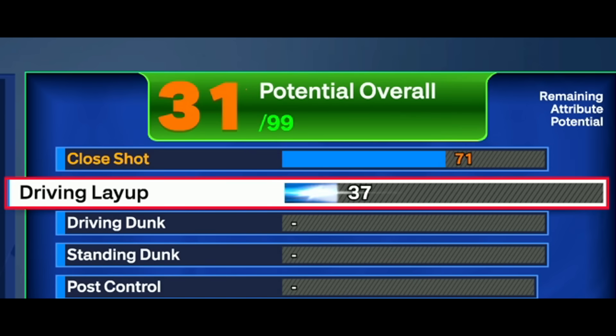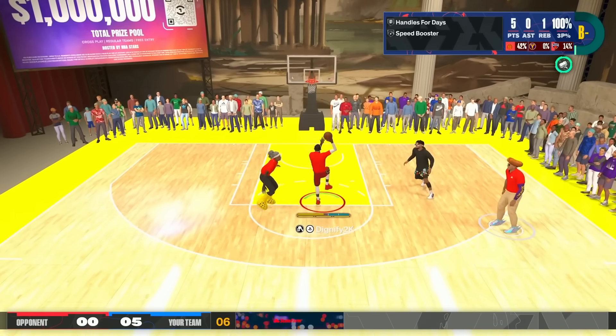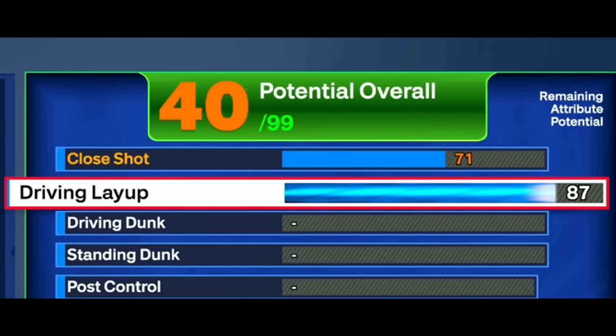We also have a very high driving layup. LeBron James's layup package this year is amazing - probably one of my favorites in the game in general. Any build with at least an 87 driving layup, I use LeBron James's layup. It's super glitchy, lets you go from super far out of the paint, so even if you don't have the driving dunk, you'll get layups off a lot. It's super hard to contest, has good floaters and good hop steps. Definitely recommended - that's why I went with an 87 driving layup.